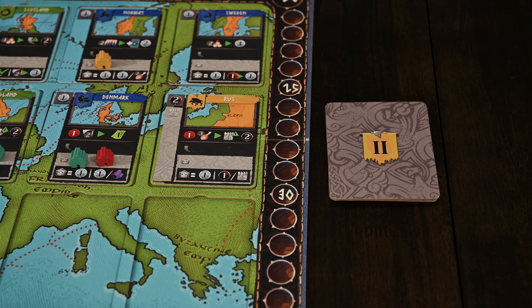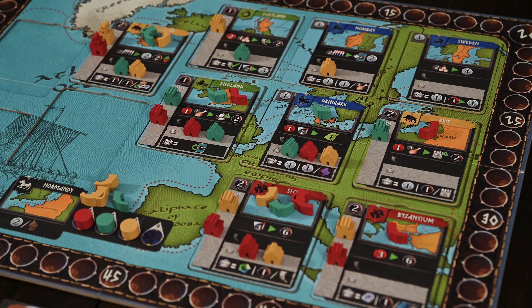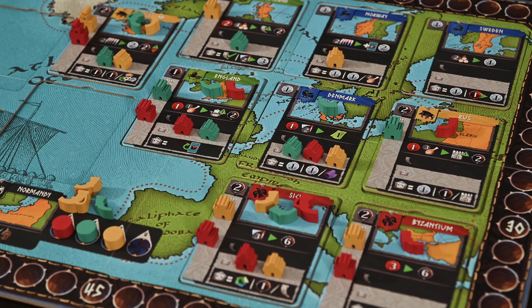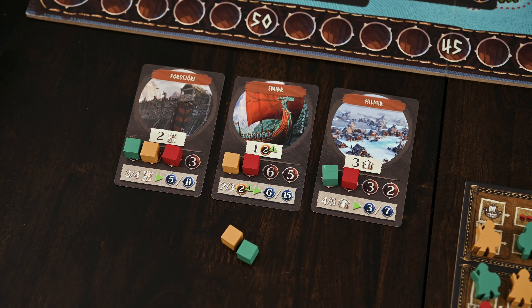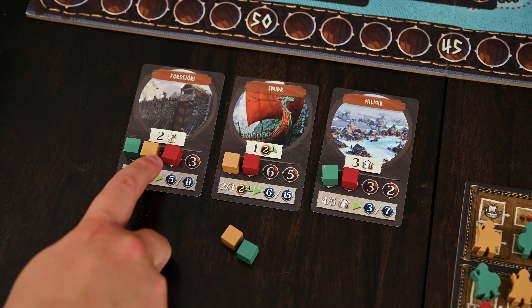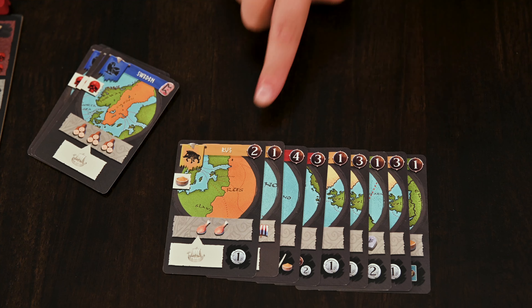Step five is ports. You'll start with one port action, meaning you can take any of the cards in your route as long as you have a settlement in the corresponding age, placing it on top of the deck for the new round. You'll discard the remaining exploration cards into a discard pile. And finally, as the last step, you'll reveal a new territory tile and place it in the corresponding space on the board. You're now ready to begin the next round.